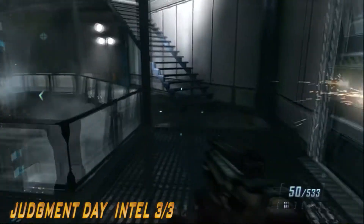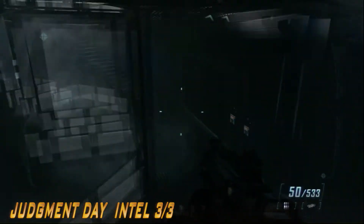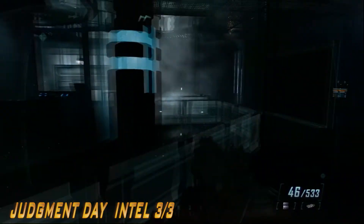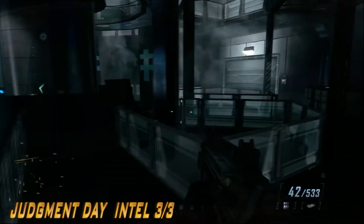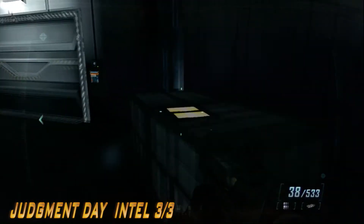And the last intel in the game is in this room — I'm not sure what kind of room this is. You have to go down the stairs to the basement and it's going to be up on a shelf or some crates. That'll be the last intel for the whole game and then you get the High IQ achievement also.